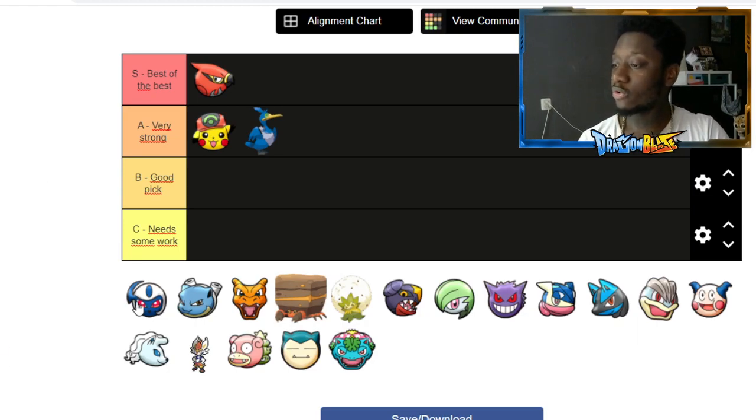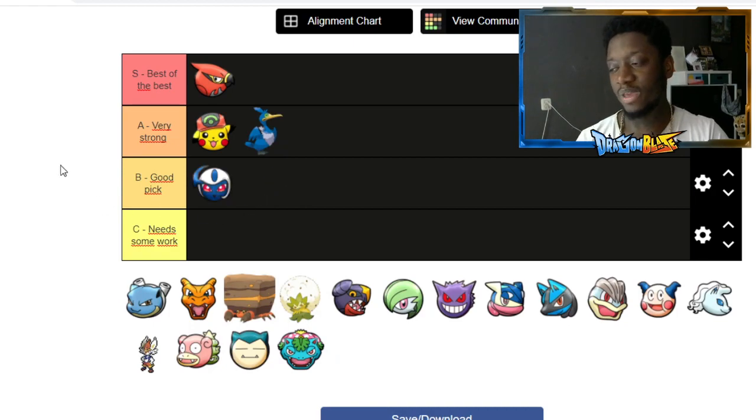Absol goes into 'good pick' — he was strong but there was just something missing. His ult was one of the better things about him, but his other moves weren't as great. I felt like he was the weakest speedster. I might even put him in 'needs more work' but it wasn't bad, just not super OP.